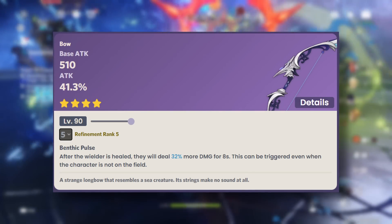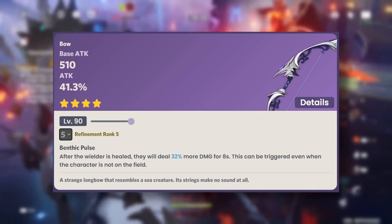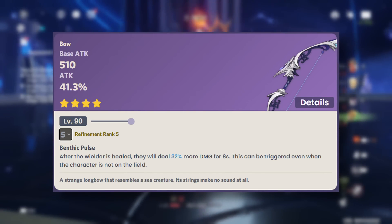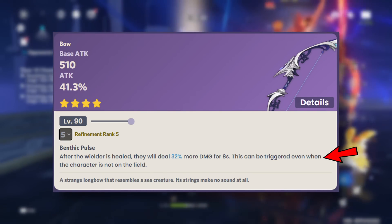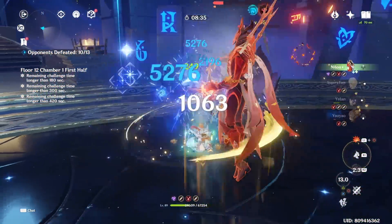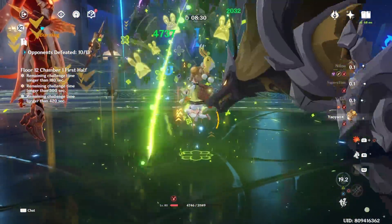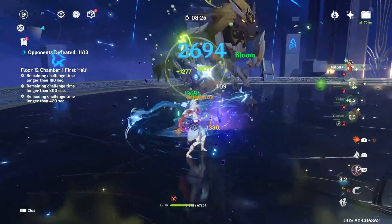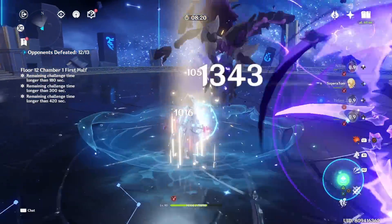The first craftable weapon we're looking at is the Song of Stillness, a bow. You get a huge attack stat increase since you can easily get this to R5, and that's when you get an extra 32% damage increase. The passive can be easily triggered by healing. The only caveat is we don't know if your HP has to be lower than max HP to trigger it, or if it still triggers when you're at max HP — for example, when Kokomi procs her healing.